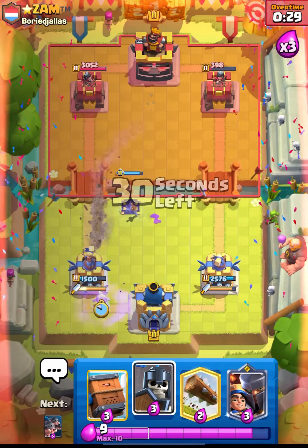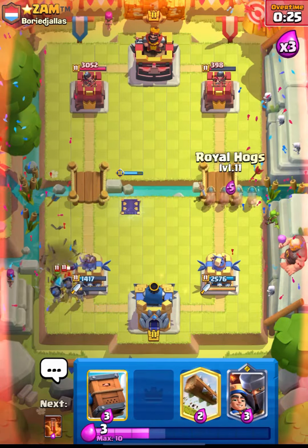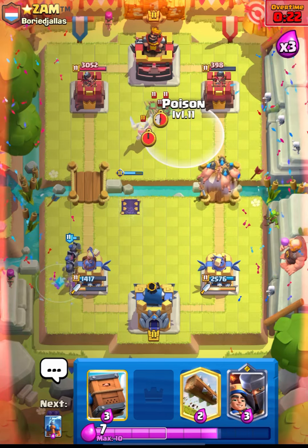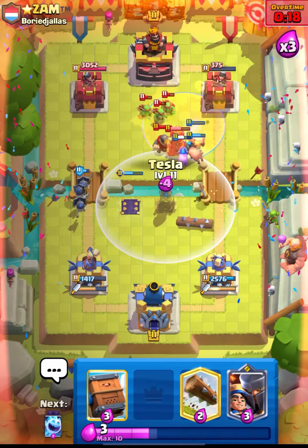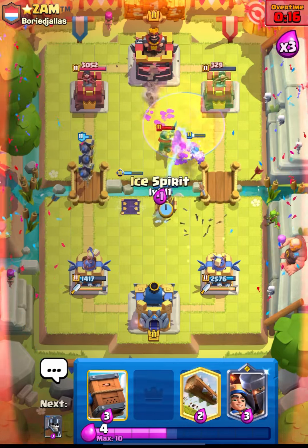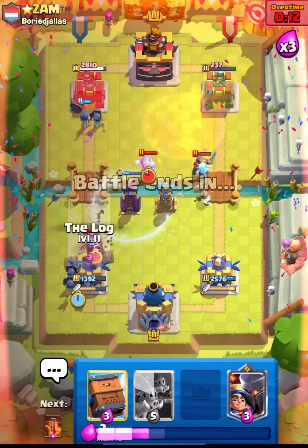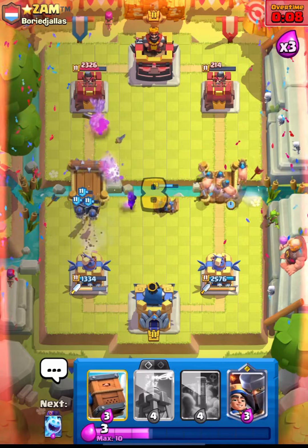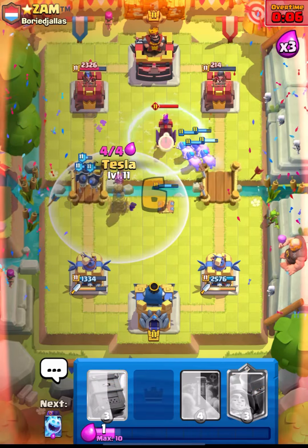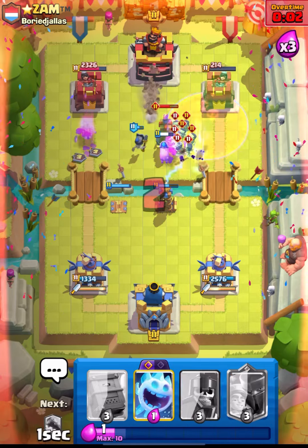Nice value for us. Let's place our Guards - that's a really nice defense. Let's go in with Hogs and continue pressure - let's cycle our Poison. I think we can just spell cycle this dude, but it's the last seconds of the game so let's focus on defense - I don't want to mess this up. Let's go in with Royal Hogs - he can't place his Magic Archer as we have our Tesla ready. Let's put down our Poison, and that's it guys.